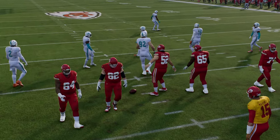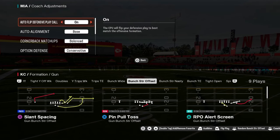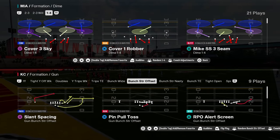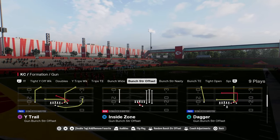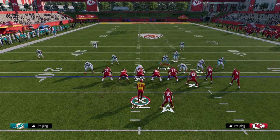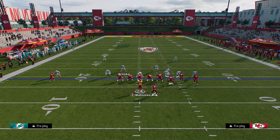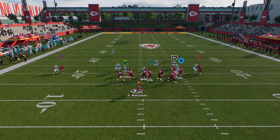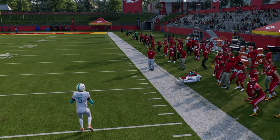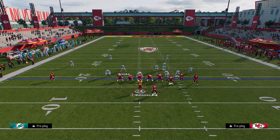Now let's talk about some principles for beating man coverage, because man coverage at this point in the year is really good. This is one of the reasons I like this formation: if you run this play, the corner route on the right side is going to do a really good job of attacking man coverage. He gets a real sharp cut and almost gets a speed boost against that coverage. This is a really good route against man — a great man-beating corner route.